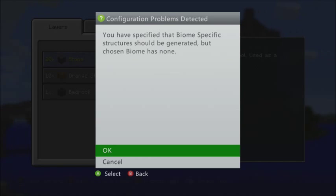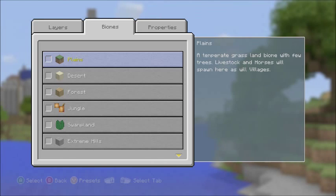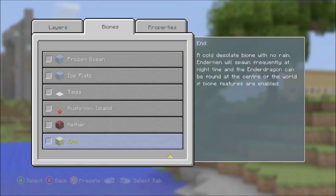Biome-specific structures should be generated but the chosen biome has none. I have to deal with that — I don't know how to do this.